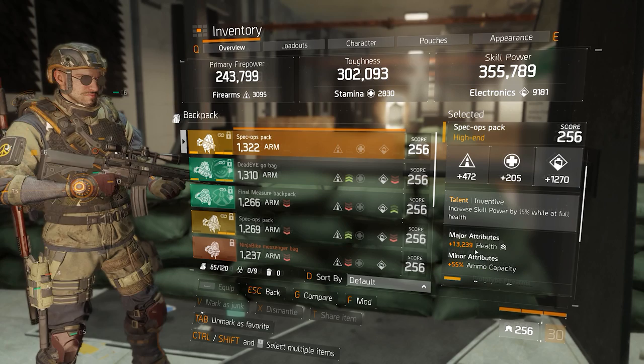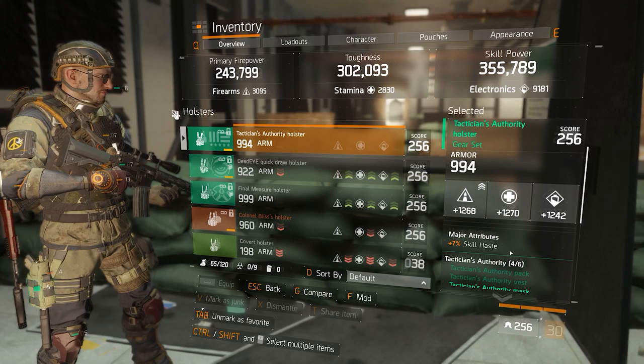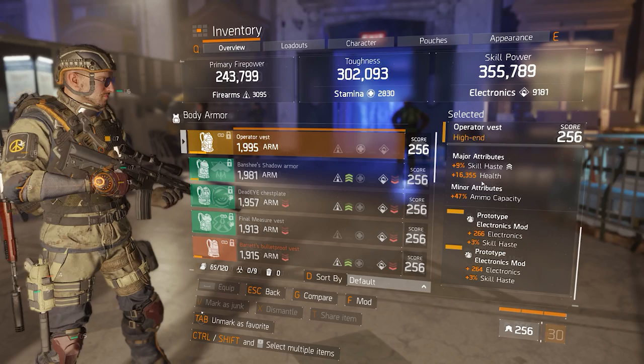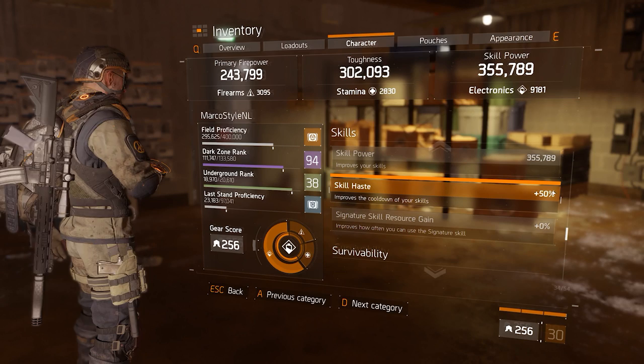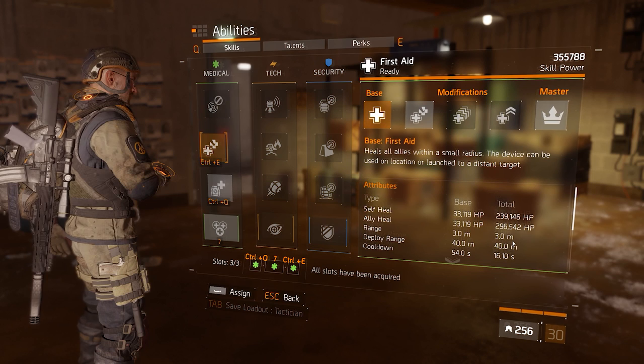Now what do these things have to do with skill haste? Not a whole lot, really — apart from the fact that in patch 1.7 the three most powerful stats were health, flat weapon damage bonuses on gloves, and skill haste, with skill haste arguably being the most important one for many builds. With the other two stats falling back in line, skill haste is going to rise to heights you probably can't really imagine right now. Skill haste is so powerful because it reduces your skill cooldowns, and also because it works in a very similar way to armor.